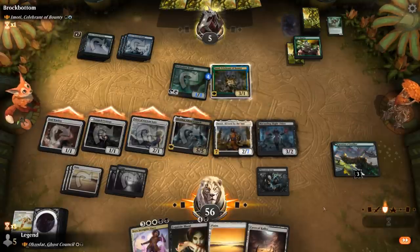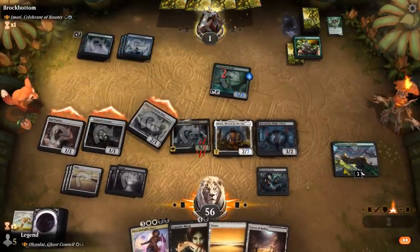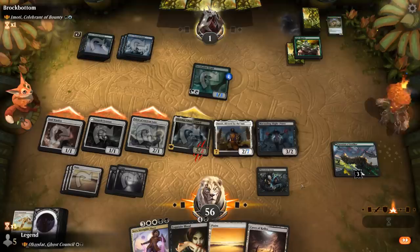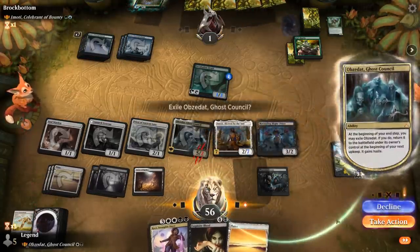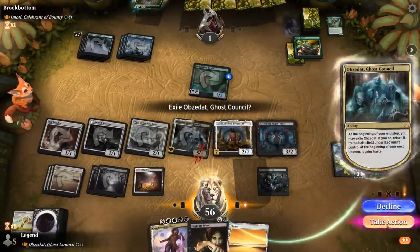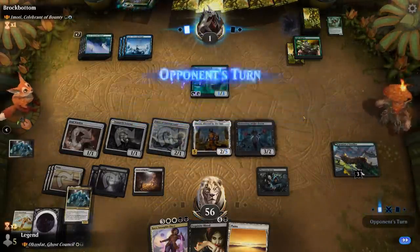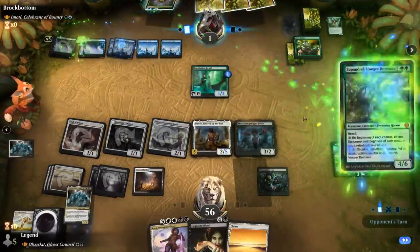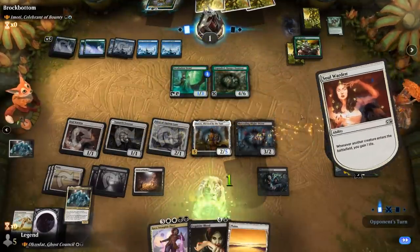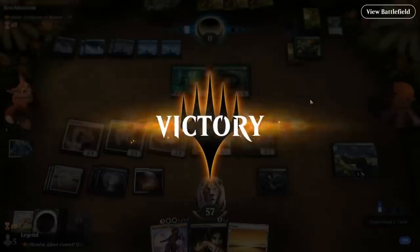Our opponent's still technically at one, but next turn we drain them with Obzidat's trigger. Opponent plays a creature into our Blight Priest, which ends the game. On to the next one.